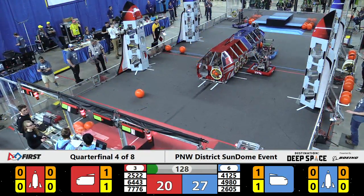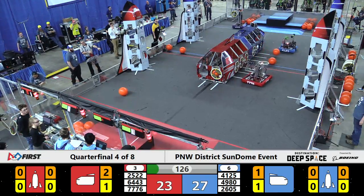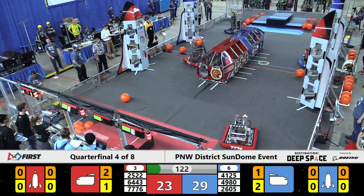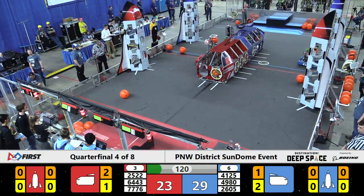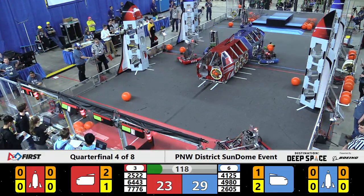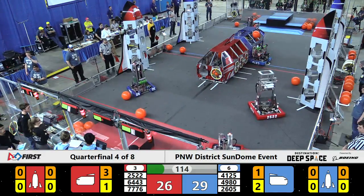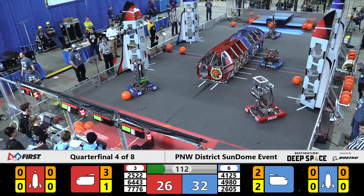Rookie team here in our quarterfinals — it's MBR, 7776 out of the Okanagan. They already dropped off three points of cargo on the Red Alliance cargo ship, and now they're going to work on the Depot or maybe the human player wall. Let's take a look.